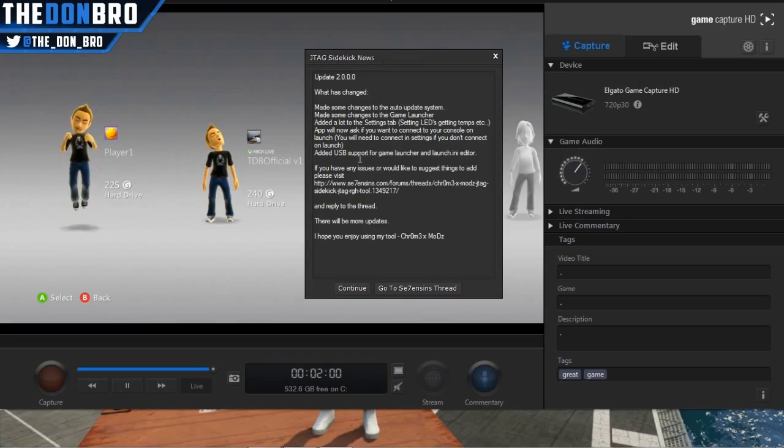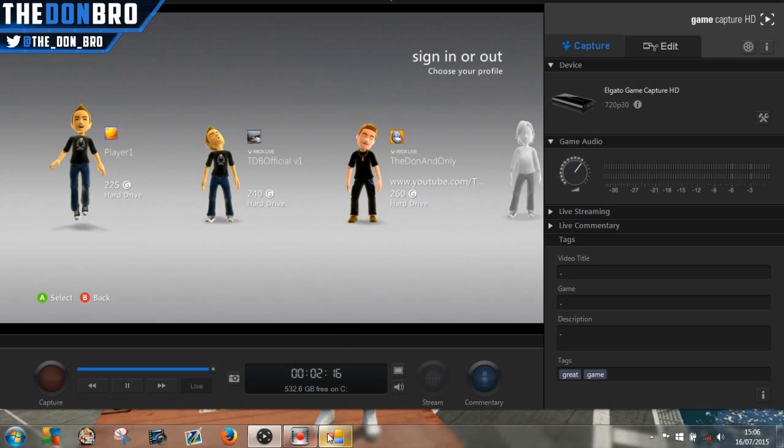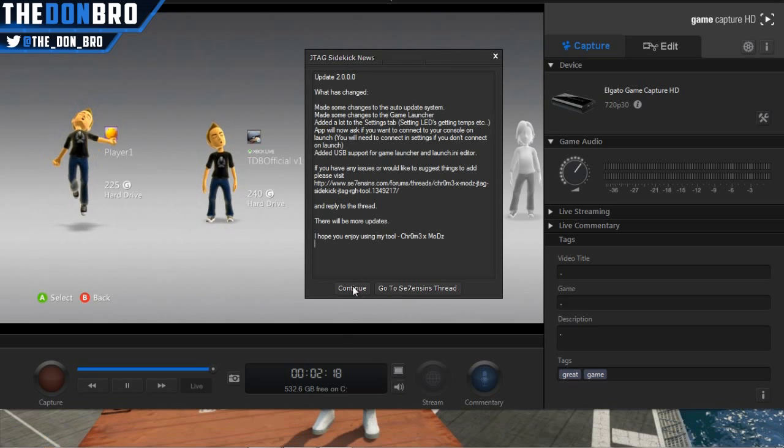What is going on guys, my name is the Dombro and in today's video we have a slightly different one. Basically showing off an awesome new sidekick tool made by Chromex Mods and Hex. What this tool is — I'm gonna call it a super upgrade to Xbox 360 Neighborhood — because the stuff you can do with it is actually really awesome.